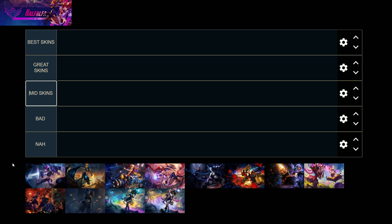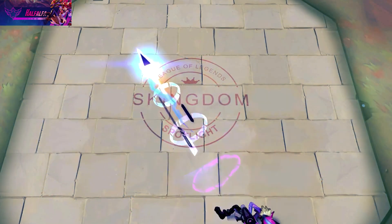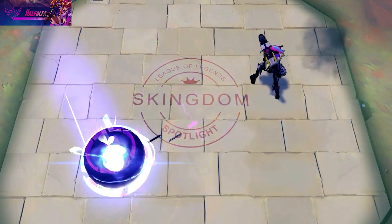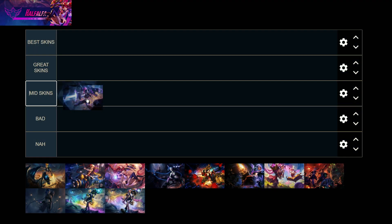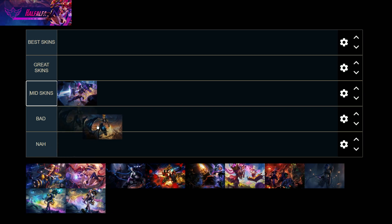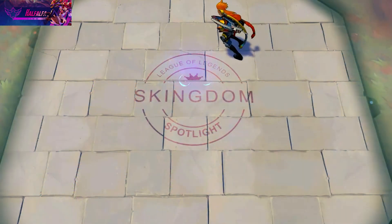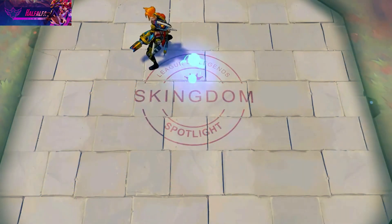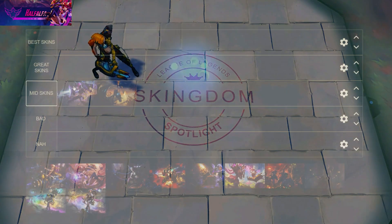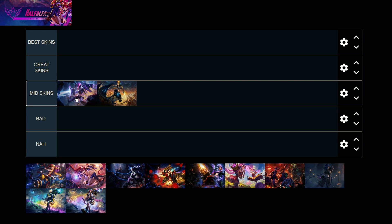Starting with Project — I like the rocket launcher on Project and the animations as a whole, but I'd rate it mid. I don't think it's the best skin and there are much better ones for the price. Same goes for Odyssey, but I prefer Odyssey's minigun. So minigun form on Odyssey is good and rocket form on Project is good. I like the overall theme of Project more, but I'd still put both in mid.